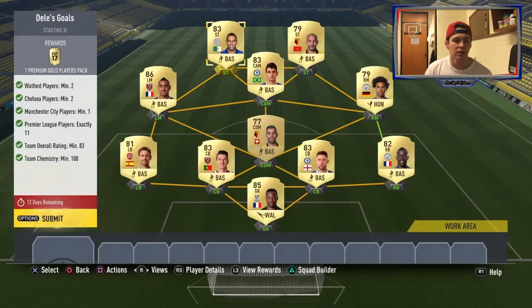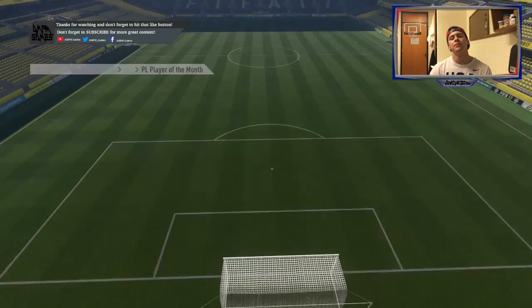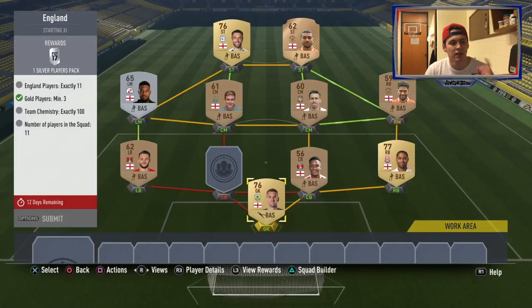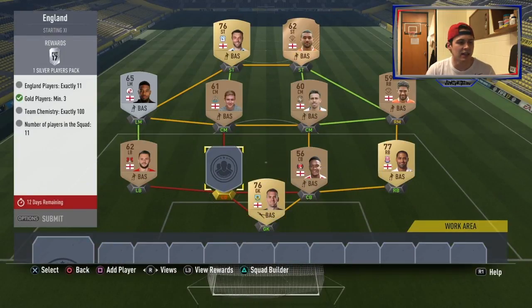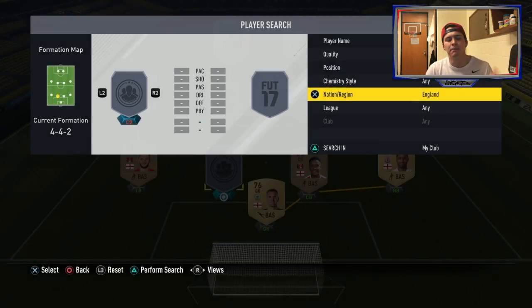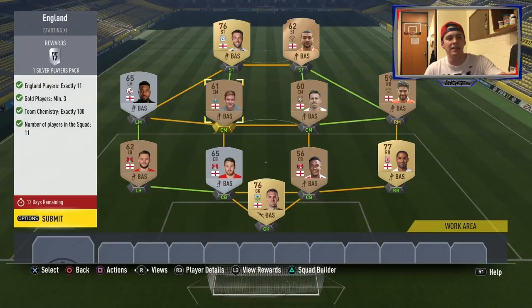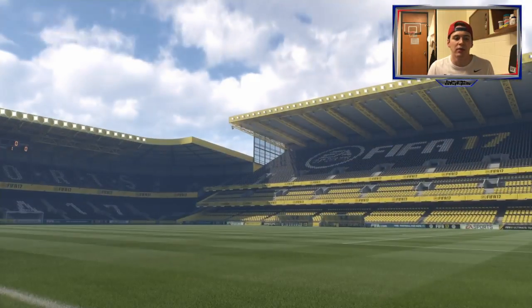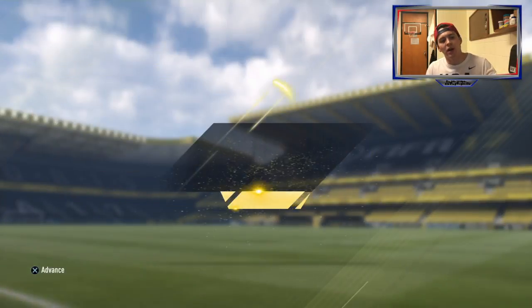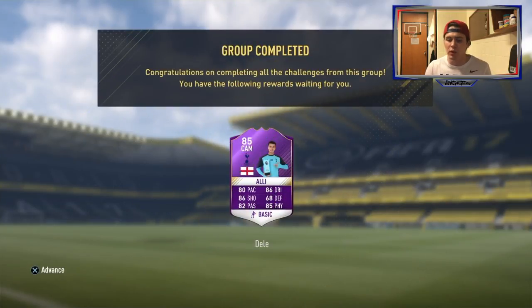The BPL one — get your Watford players, Man City and Chelsea. You don't have to get the expensive ones. I guess I was using an English center back who I turned in for one of the other ones — the English League 3 one — because he was untradeable, so we just tossed in another silver. This is the easiest by far; it costs nothing. You just have to have like 11 English players, throw them in. You don't even have to have the right position for all of them.